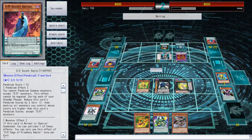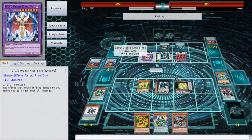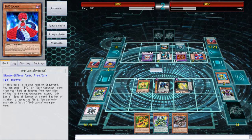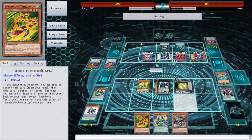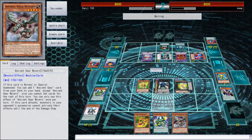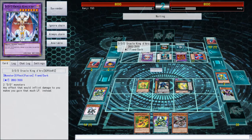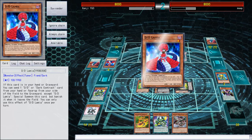He went for Slime's effect to banish for D-Arc. He can bring back Lamia, which would be a good thing. He is clearing my board, which means I can go Tarotop and use Break Sword to disrupt his field. I can get more searches - I can go into CDI, pop Break Sword, and pop something important on his field.